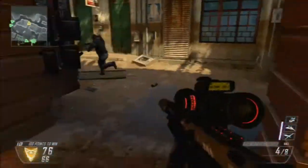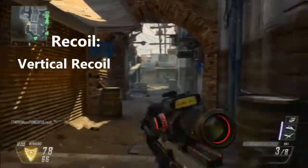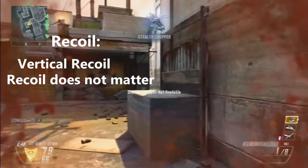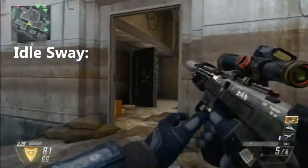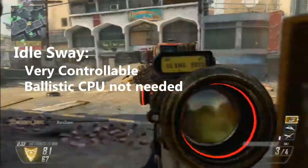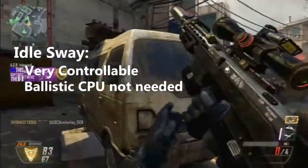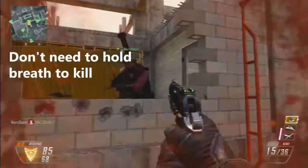For the recoil of the DSR50, the recoil is vertical, but since it is a bolt-action it doesn't really matter — after they pull the chamber the recoil will balance out. The idle sway on the DSR50 is very controllable; you do not need the Ballistic CPU attachment like many other people do. You don't need to waste an attachment slot on the Ballistic CPU. Also, you do not need to hold your breath after each shot — you can just aim down sight without holding your breath and you'll be good to go.